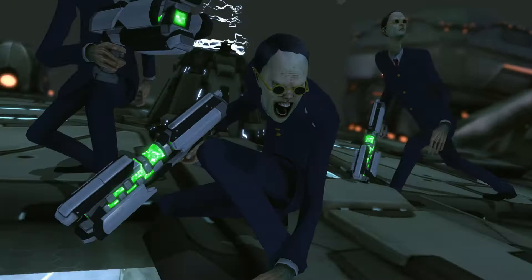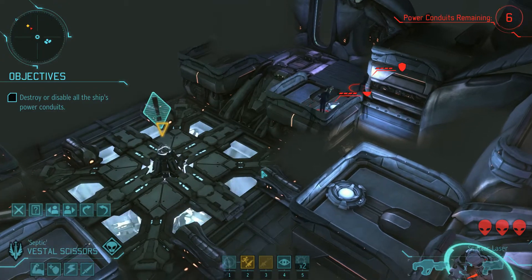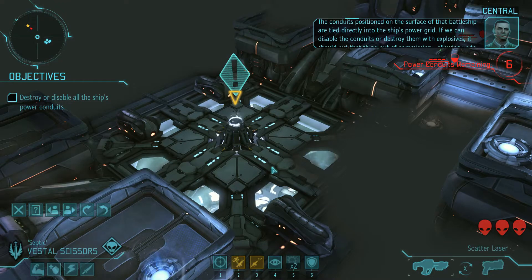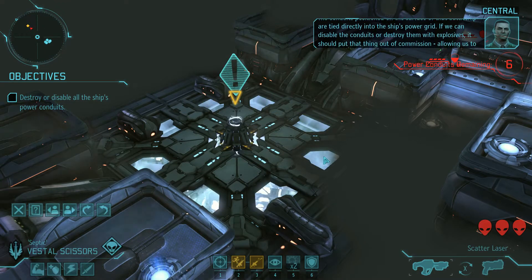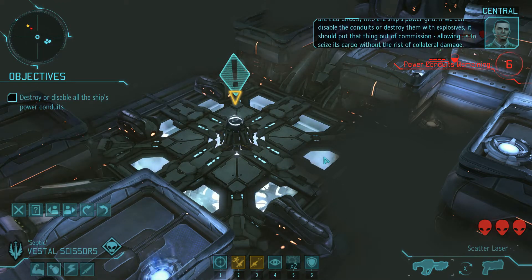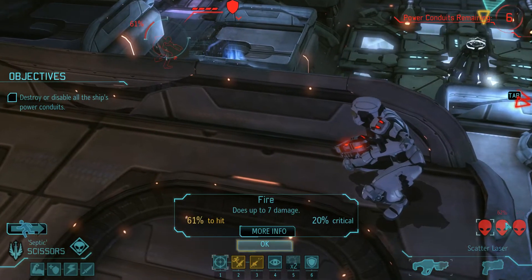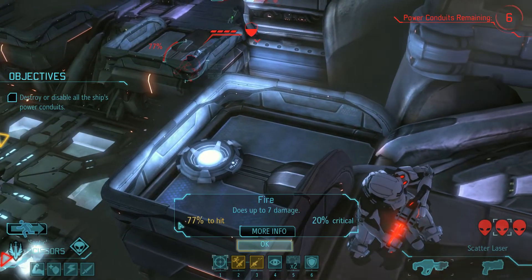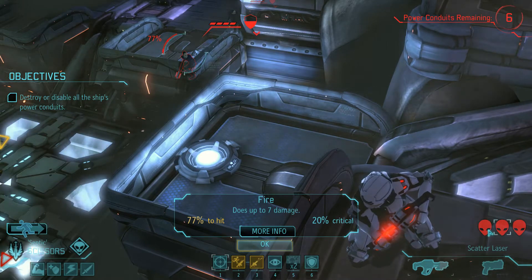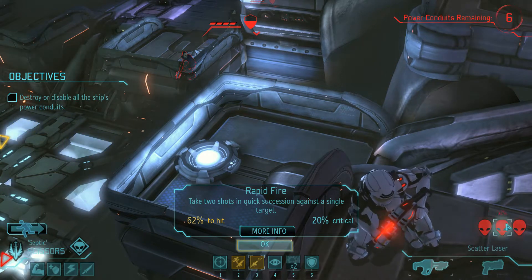Positive enemy contact. Okay, thin men. The conduits positioned on the surface of that battleship are tied directly into the ship's power grid. If we can disable the conduits or destroy them with explosives, it should put that thing out of commission, allowing us to seize its cargo without the risk of collateral damage. 61, 62, okay. Wait, why does that say 77 if that says 62? I wonder which is correct. Because rapid firing gives me a pair of 62% chances.